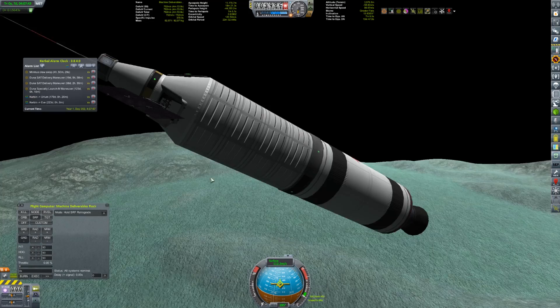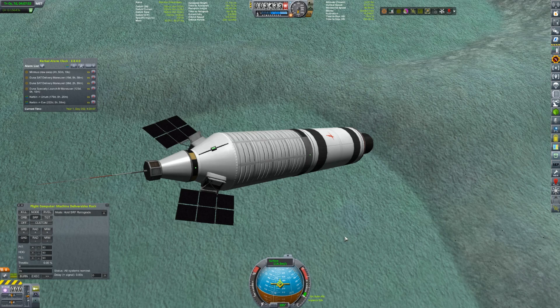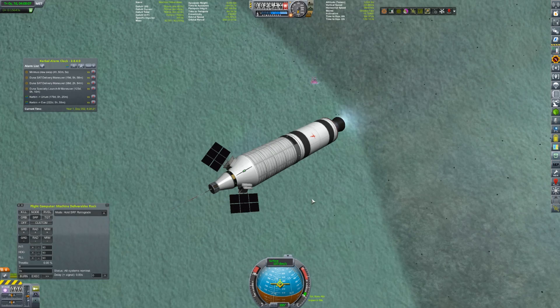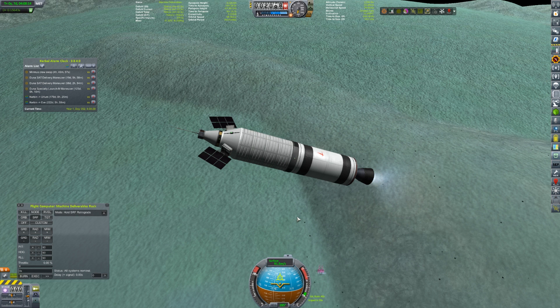Way cheaper to launch than last time, just because there's a lot less materials we're bringing. Also there's not a whole bunch of stuff in the cargo bay this time, because that was pretty expensive. Where's the base? F4 - ah, it's right there. Probably a good time to hit the brakes here, metaphorically speaking - the lateral movement is kind of killing me here a little bit.